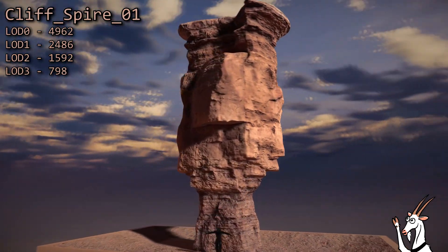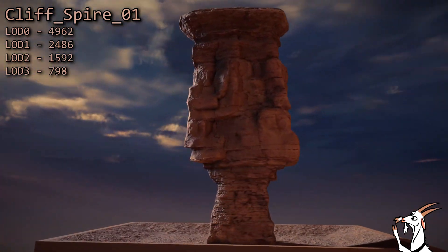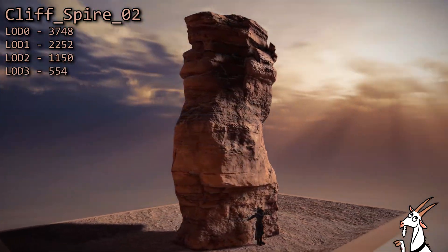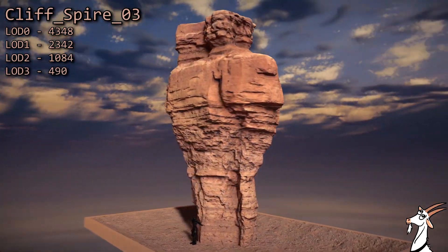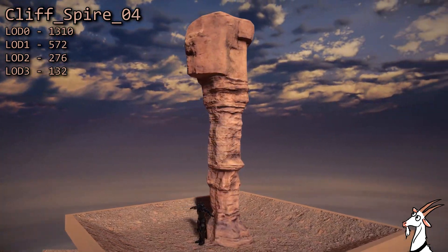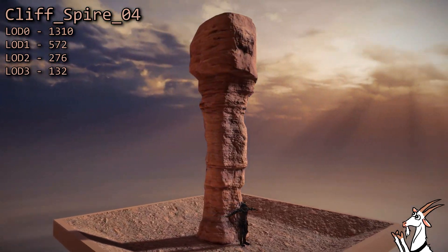There are nine rock spires in this collection. This one's my favorite. They really look great if you use them to enhance the player's view of the horizon. In reality, these aren't all that uncommon out in the desert. I often find them where a thin wall of sandstone has eroded to be so thin that finally only a few spires remain standing. Don't forget that you can put a capstone on top of these to customize them a bit.